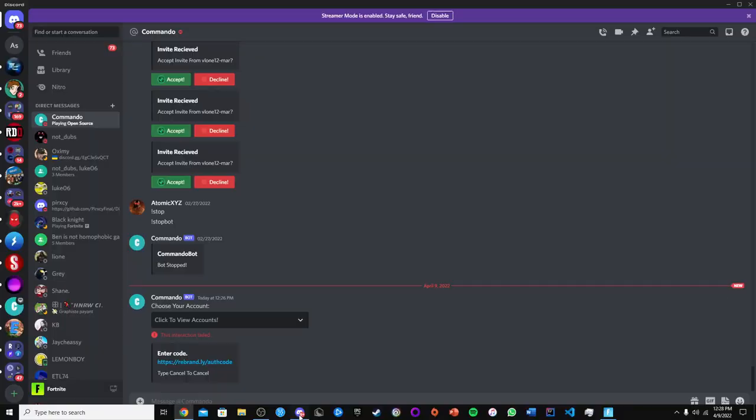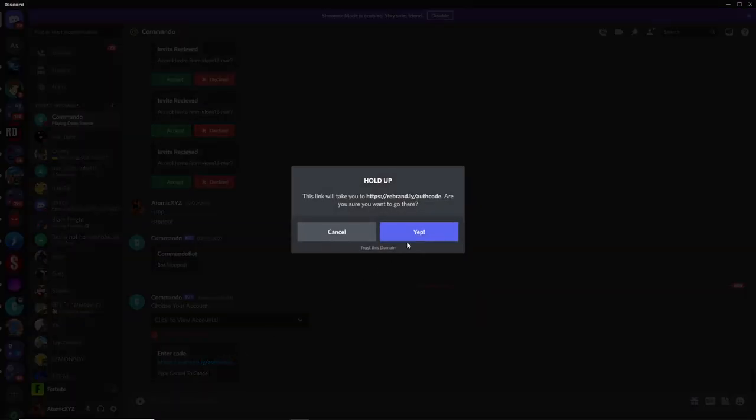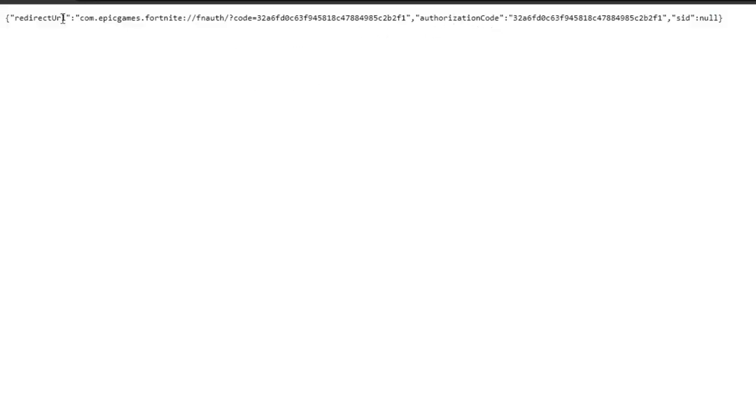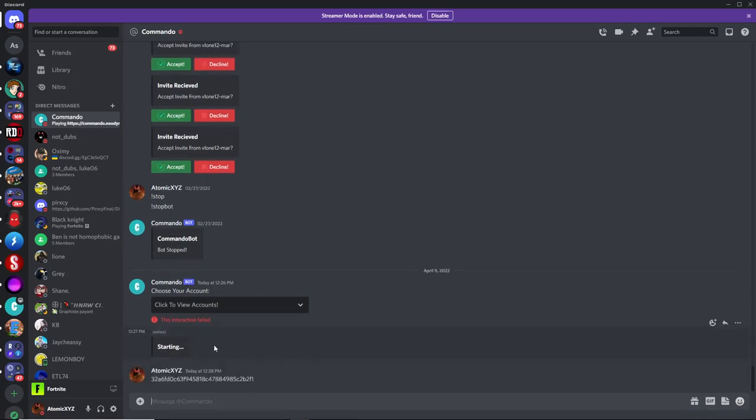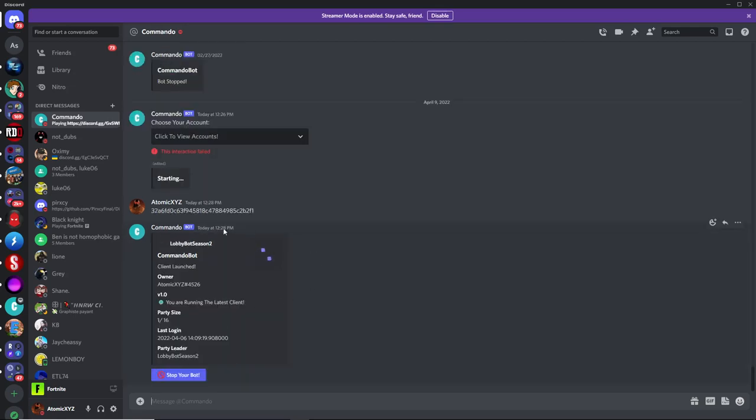So now you can head back over to Discord, and then just click on this button right here. Once you click on that, it'll take you over to this website right here. On this website, you'll see a huge string of numbers. You want to head on over to the place where it says Authorization Code, and then you just want to copy these numbers right over here. Now once you've copied these, head back over to Discord, and then just paste them right in here. It'll say Generating Auths, and it'll create your lobbybot right over there.